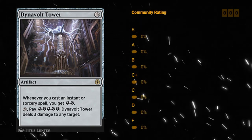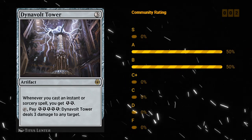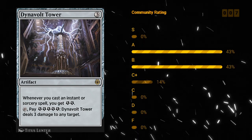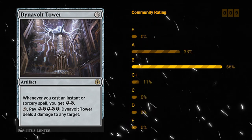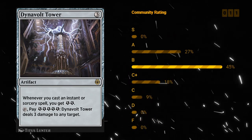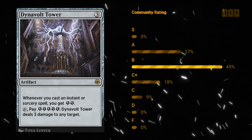Dynavolt Tower — a three mana artifact at rare. Whenever you cast an instant or sorcery spell you get two energy, and you can tap the tower and pay five energy to deal three damage to any target. This was a centerpiece of some controlling decks in standard. For limited, casting instants and sorceries isn't always easy, and this is an artifact set so there's not really that much focus on instants and sorceries. Could be a nice build-around for constructed. In limited it's a lot more difficult to make this work, so I'll land on a C plus for Dynavolt Tower.